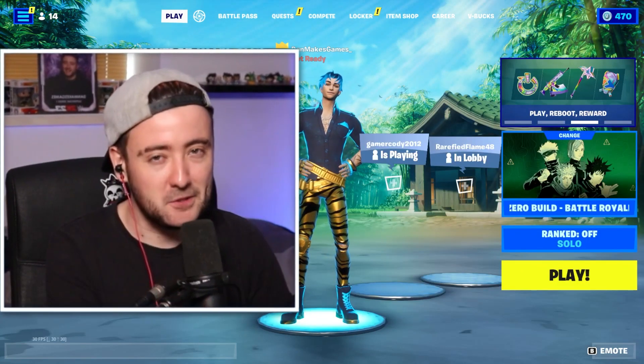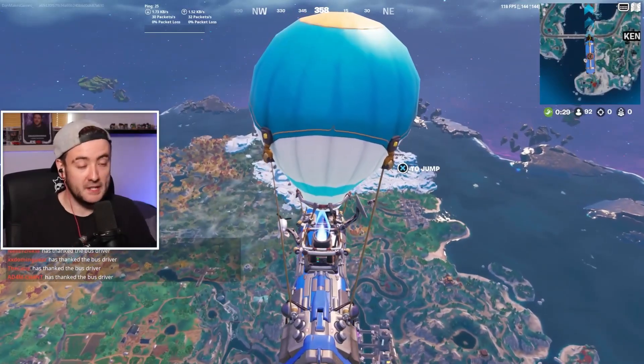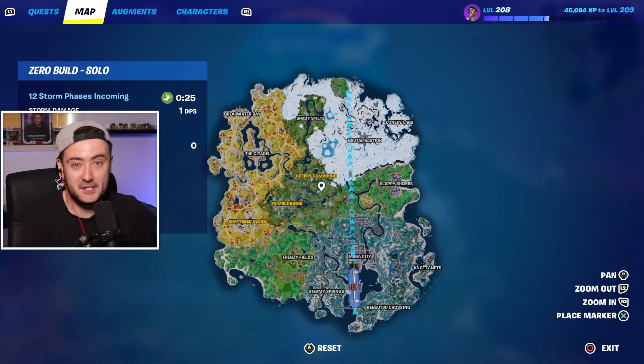Fortnite just got a brand new update, and in this game we have two brand new mythics that are very, very fun. We've got a mission of finding both mythics in one game, and potentially one of the brand new llamas. So we need movement, and we need both mythics.